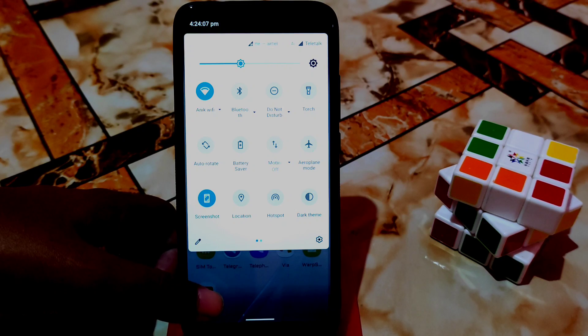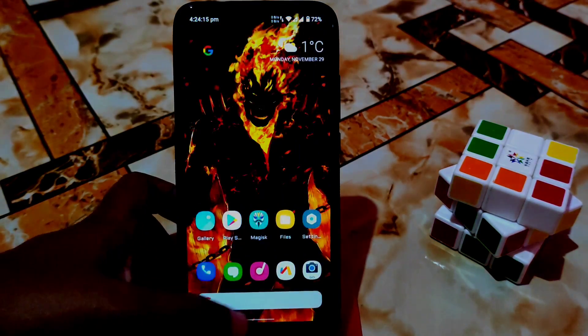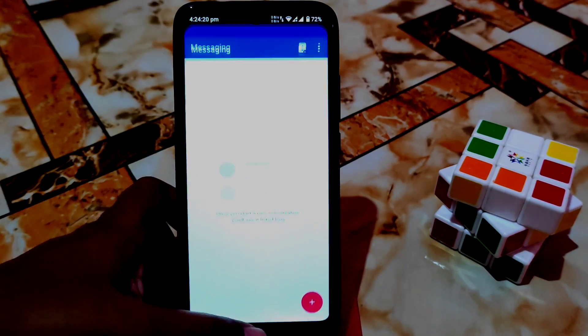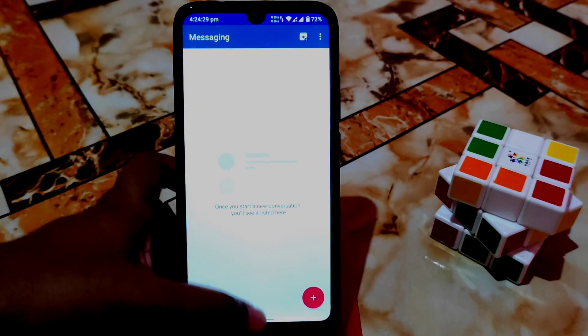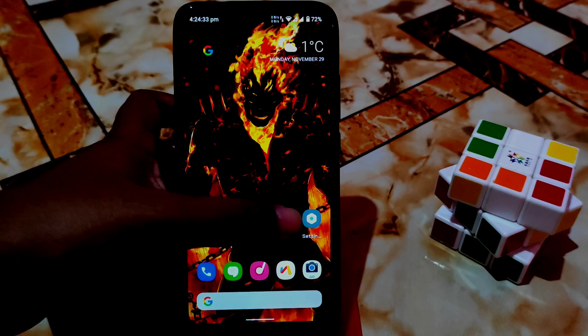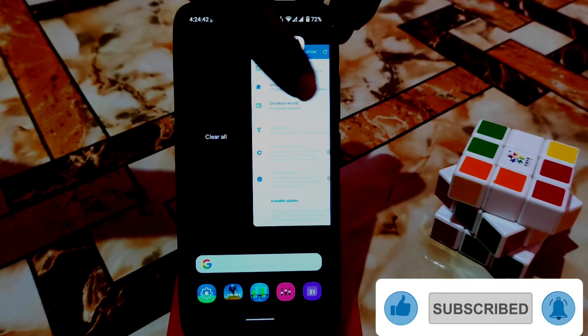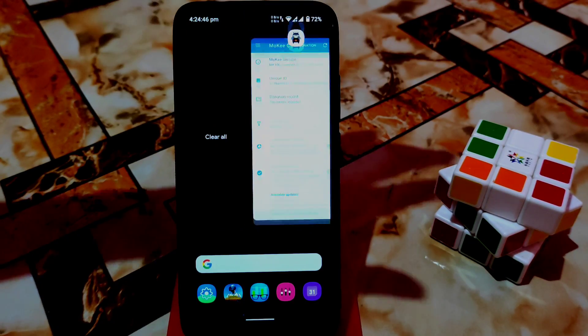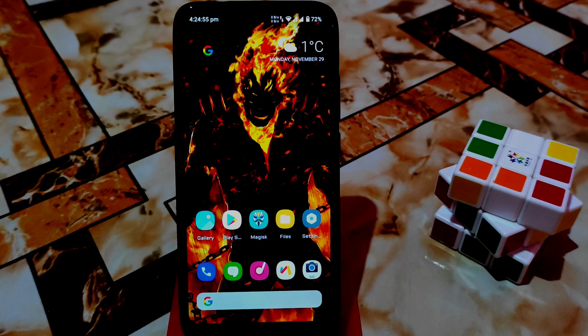This is a really buttery smooth ROM - hotspot, location, dark theme, everything, Bluetooth - everything is working pretty much fine. The animations are smooth on every single app - icons opening and closing. It's so smooth on every single application, really buttery smooth and fast. When you actually touch the screen you will feel the smoothness. I think you already got the idea. According to my choice this is going to be the best choice for you. If you really like my work then please subscribe and hit the bell icon and don't forget to hit the like button.